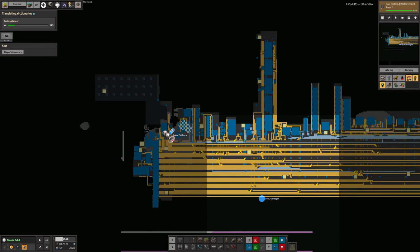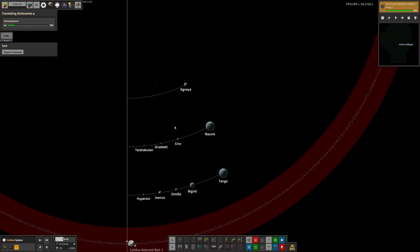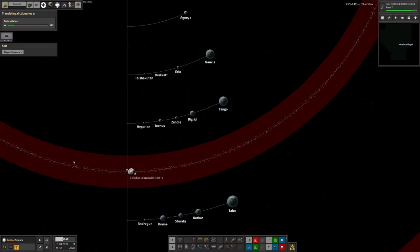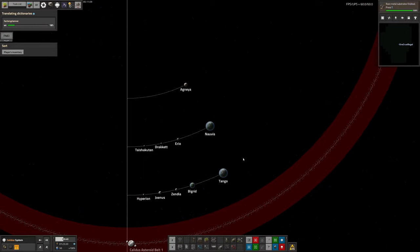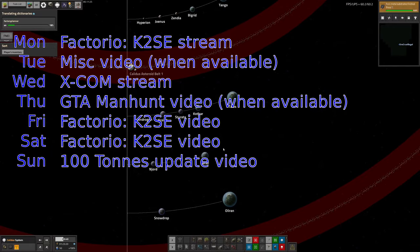So yes, that's all the things that have been going on. We're splitting the videos by location — that's everything that's happened inside Kalidas Asteroid Belt 1. So it's been Agnea, Norvis and Norvis Orbit, and Taishikuten. Nobody's been to any of the other moons or planets — the rest of us are all out elsewhere, so we'll talk about those ones in tomorrow's video. Come back then for that update.